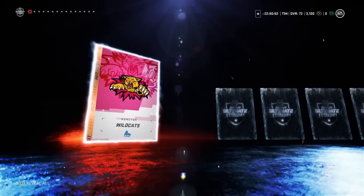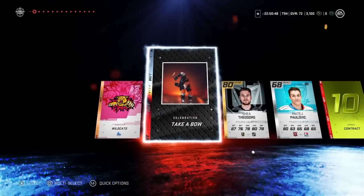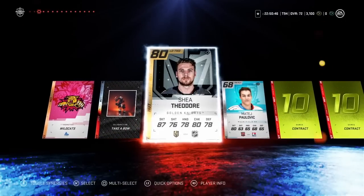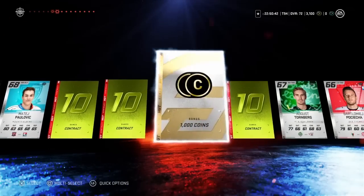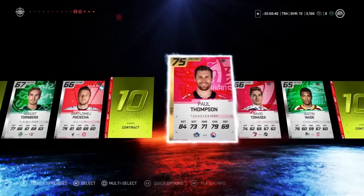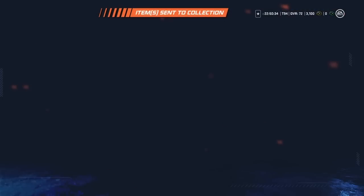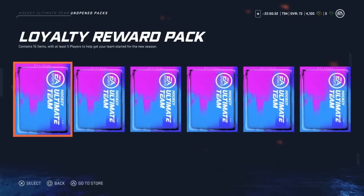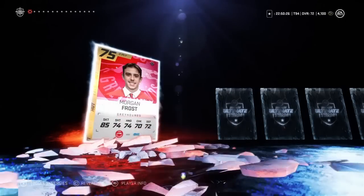If you guys didn't know, you don't actually have to watch the entire pack opening. You just click Reveal All. And there's one I wanted to show off — a goal celebration in the game. That's like a Shay Theodore goal celebration custom in HUT. That's awesome, I'm really happy with that. We have 1,000 coins and another gold with Paul Thompson — not the best card, but that's not a bad pack. Another 1,000 coins, and we're up to over 4K.